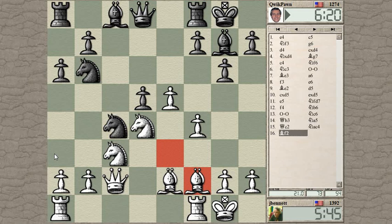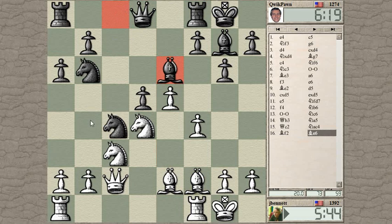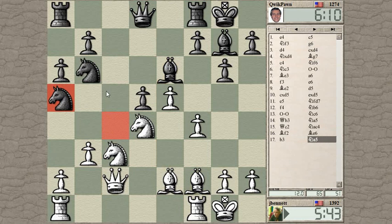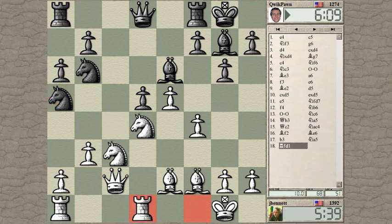b3, knight a3, queen b2 — the knight has to go back somewhere. He develops his bishop and defends that pawn; I get in the b3 move. I think he just has to go back where he came from. Let's start adding some potential pressure to that d-pawn.